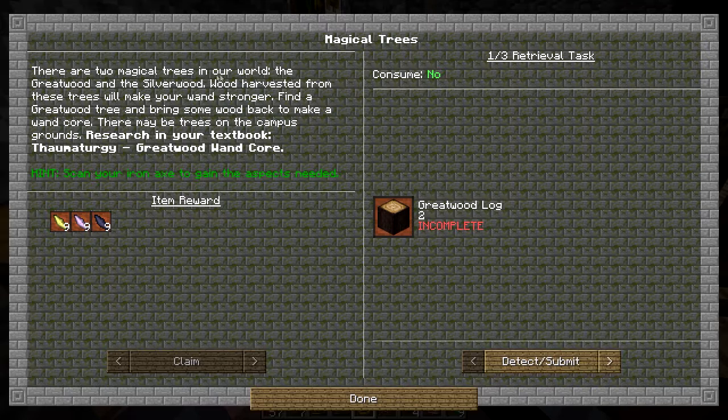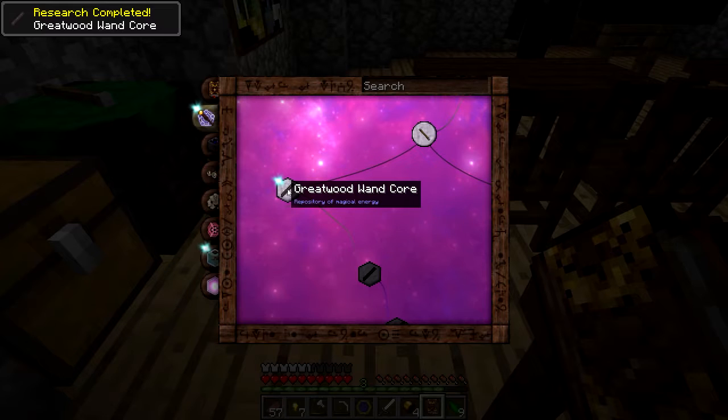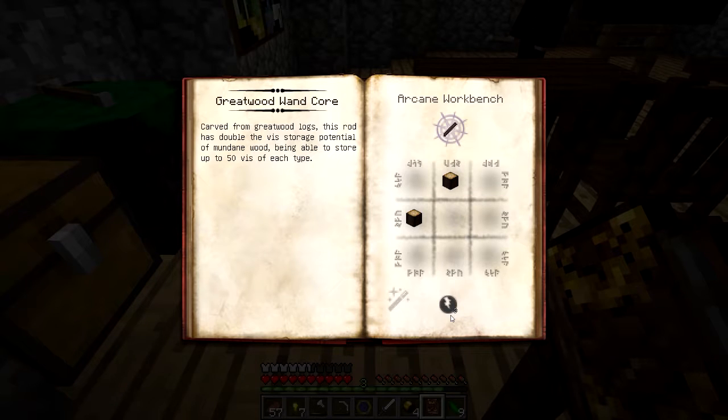There are two magical trees in the world: the Great Wood and the Silver Wood. Wood harvested from these trees will make your wand stronger. Find a Great Wood tree and bring some wood back to make a wand core — there may be trees on campus grounds. Research in your textbook: Thermoturgy, Great Wood Wand Core. It shows we need one great wood wand there and three Permitto.